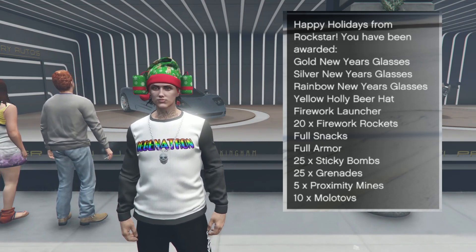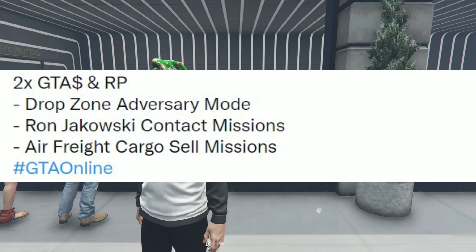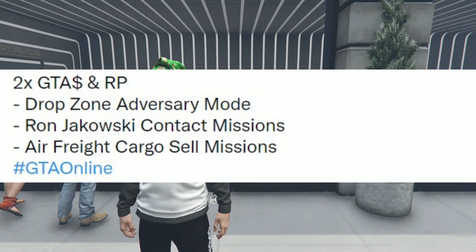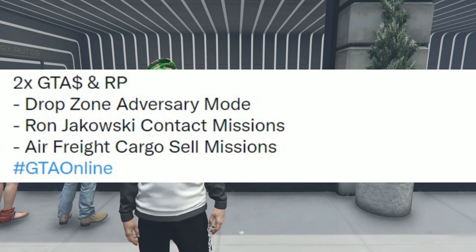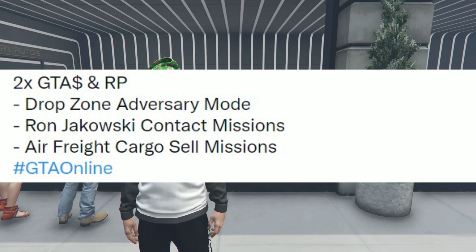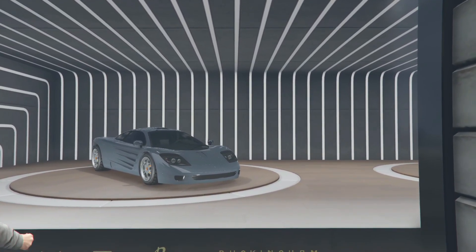You also receive a New Year's Day gift just for logging in. Drop Zone adversary modes, Ron Jakowski contact missions, and air freight cargo sell missions are all double GTA money and RP. Here's a list of what you get once you log in. Well, I hope you enjoyed this video and I hope you're having a great day — thanks for watching.